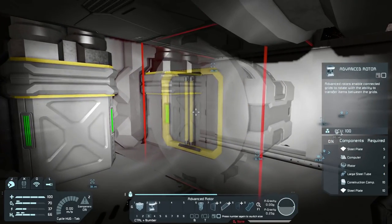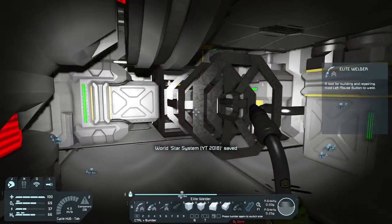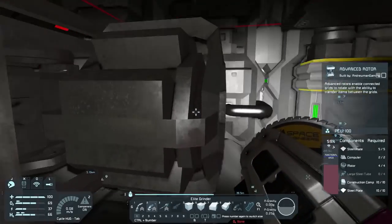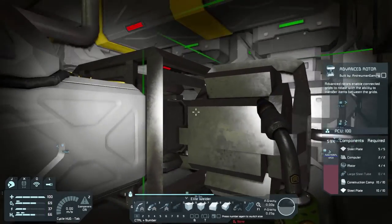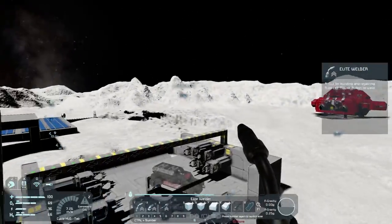Next we're going to have a rotor. This is going to be a little crazy - I haven't tested this by the way. We need the advanced rotor, just because it's got the ability to take stuff in. We're going to place it right there. We need small steel tubes and large steel tubes.